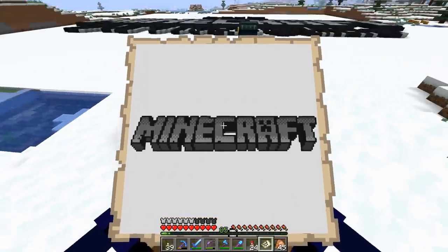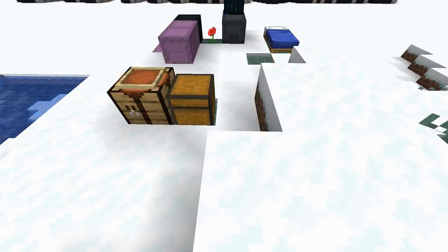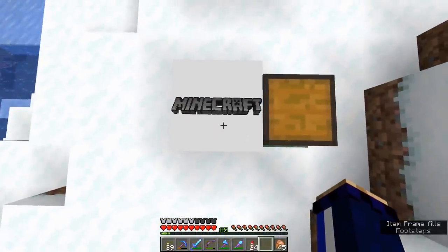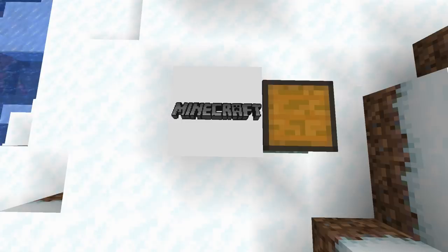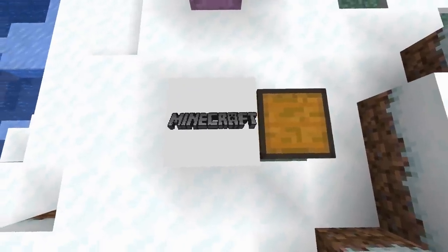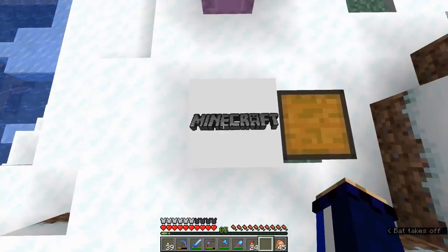I really wish you could get the HUD out of the way when I show you these things, but if I press F1 it just removes the entire thing, map and all. So instead I'll put it here for us to look at. That right there is pretty cool lettering — I think that turned out very, very well. I'm so happy with the gradient feel of it with the dithering thing I was talking about in the timelapse. So that's super cool.